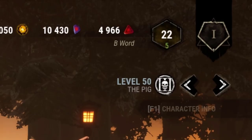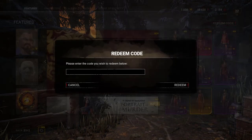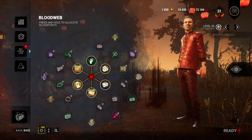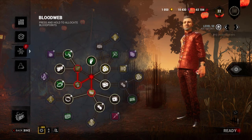Running low on blood points? Don't worry, every day you will get a 50,000 headstart. Also, don't forget to use the code VKEE130UP in the store to get 130,000 blood points for free. You will also get Chinese firecrackers and festive toolboxes with your survivors, so store them for the future when they will be rare.